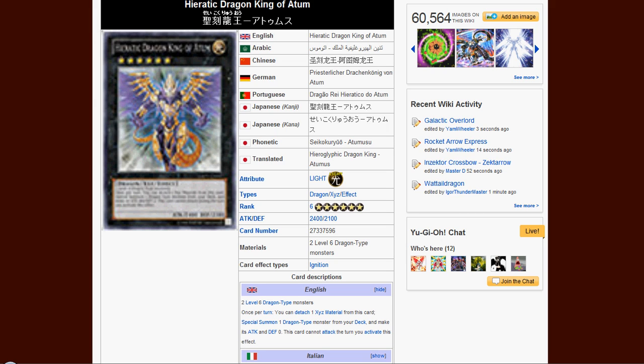We got Hieratic Dragon King of Atum — it's also super rare. It requires two level 6 dragon-type monsters, so it's obviously Hieratic support, since a lot of them are level 6. Once per turn, detach one material from this card to special summon one dragon-type monster from your deck, but make its attack and defense 0, and this card cannot attack the turn that effect is activated. Basically what you do is get this guy out, use it to special summon REDMD from the deck, then use REDMD's effect to special summon the Sun Dragon, which is also a level 8, then overlay those two to make a rank 8 monster. I'm not sure which rank 8 will be in this set, but this is one of the key combo pieces.